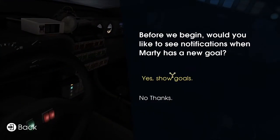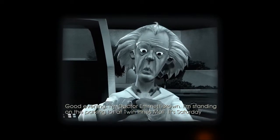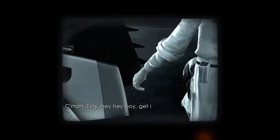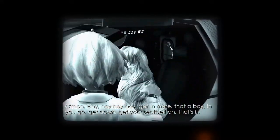Let's show some goals so we can keep track of what we're supposed to be doing. Good evening. I'm Dr. Emmett Brown. I'm standing on the parking lot at Twin Pines Mall. It's Saturday morning, October 26th, 1985, 1:18 AM. And this is temporal experiment number one. Come on, Einie. Hey boy, get in there. Attaboy. In you go. Get down. Get your seatbelt on. That's it.